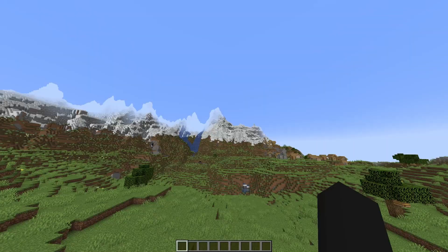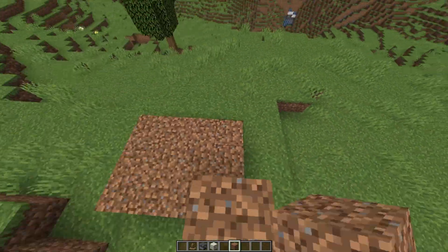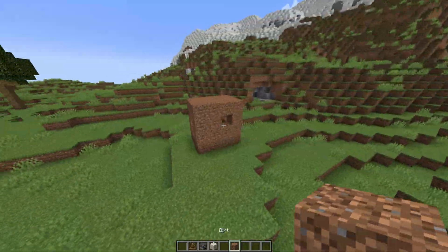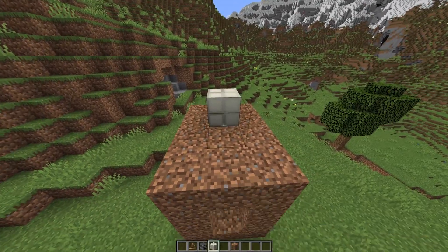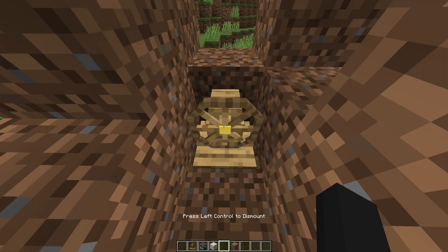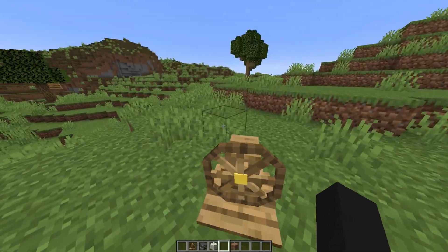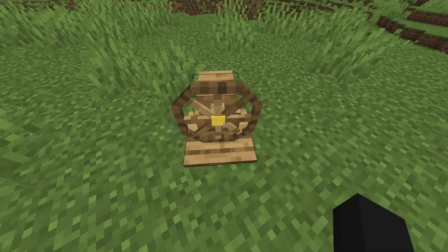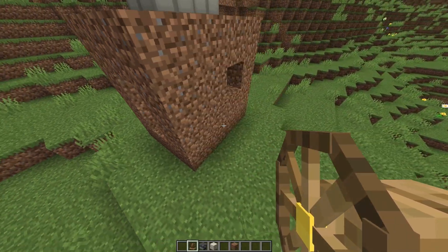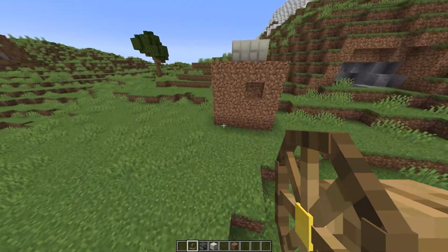I just installed the mod in Minecraft. Let me just build a little dirt house and we'll see if this thing will actually fly. Add some windows - there we go, we got a basic little dirt shack. Let me add the balloons and attach the steering wheel. Oh my gosh - it's only doing the steering wheel. I can't go up or down, I can just drive. Well, this is a little bit broken.